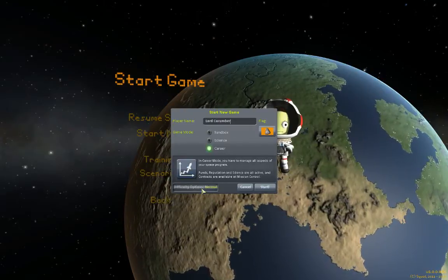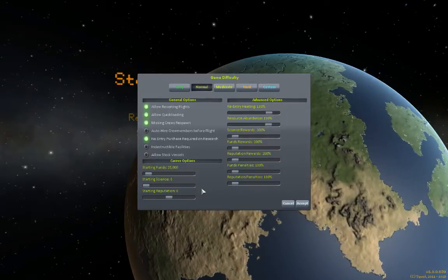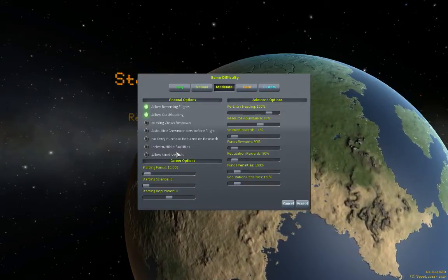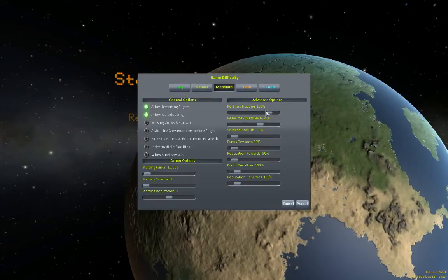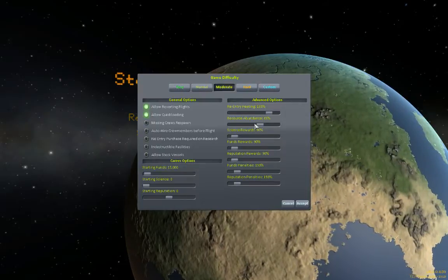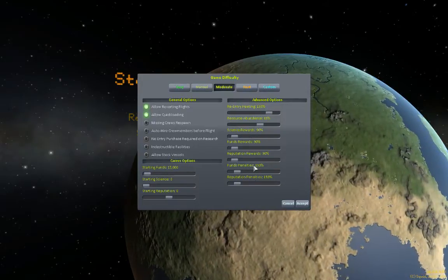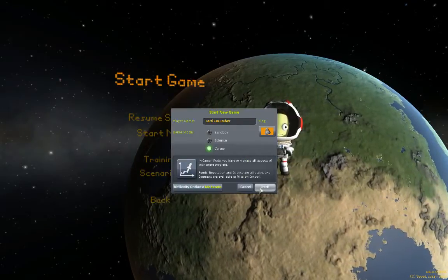Difficulty options — we need to check those. No entry purchase on research. I want to go for moderate. We allow quick loading and reverting flights; the rest, not so much. Re-entry heating at 100%. Resource abundance at 80% — I wonder what that is. Probably they put some resources out in space that you can now mine. Pretty cool. Science reward at 90%, funds reward at 90%. Funds penalties — whoa, okay, that's pretty hefty. But okay, we'll accept this. I do need to revert sometimes.